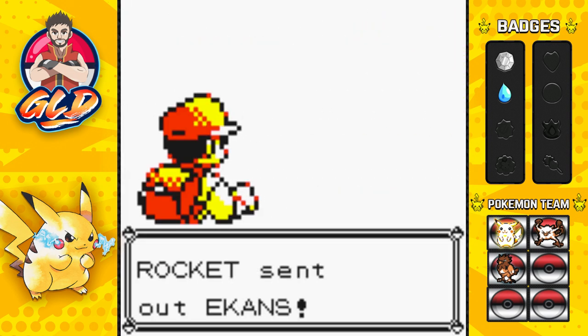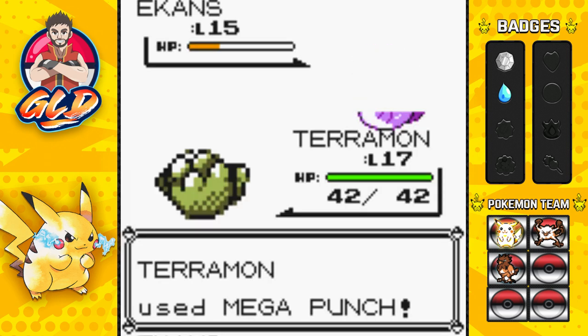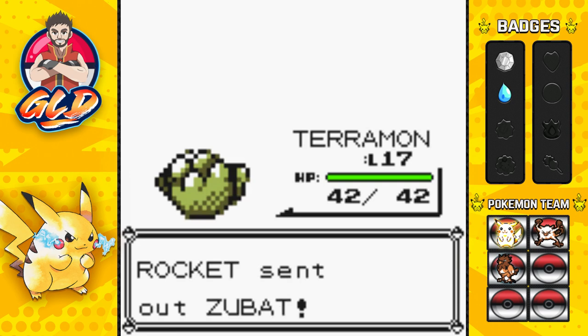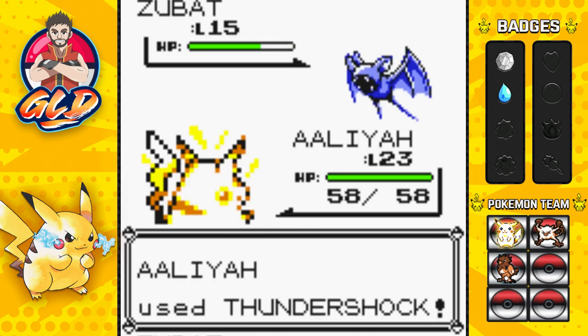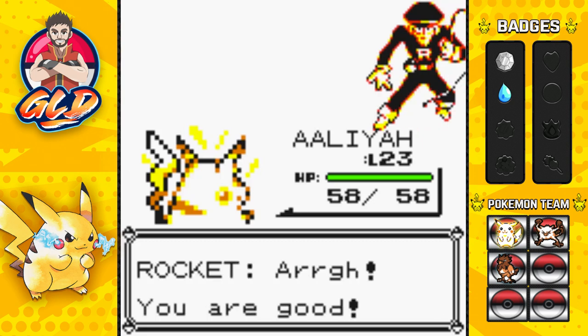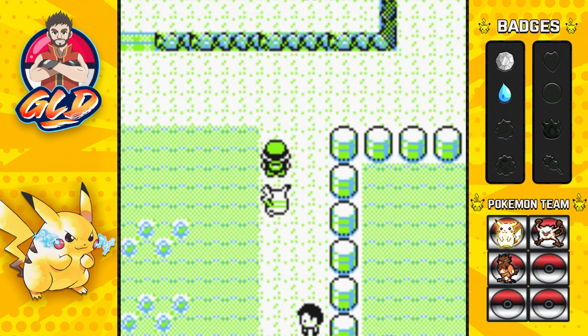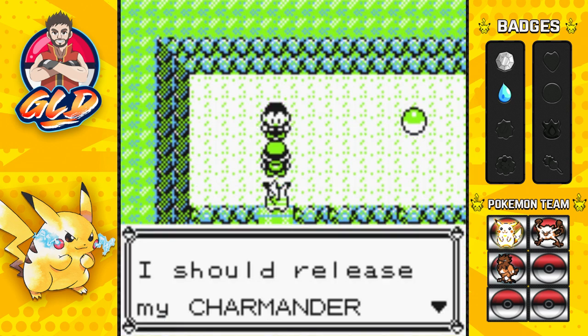This is a scary looking Team Rocket member. We're going with Teramon — let's go straight for a Mega Punch, but here comes a Leer attack trying to take our defenses down. That nearly takes out Ekans, and Rapid Attack does not work. Mega Punch and just like that we've defeated Ekans! He comes in with a Zubat, so let's go straight to Aliah — Thundershock for the win! Zubat has been defeated. 'You're too good — with your ability you could become a top leader in Team Rocket.' We could, but we chose not to.